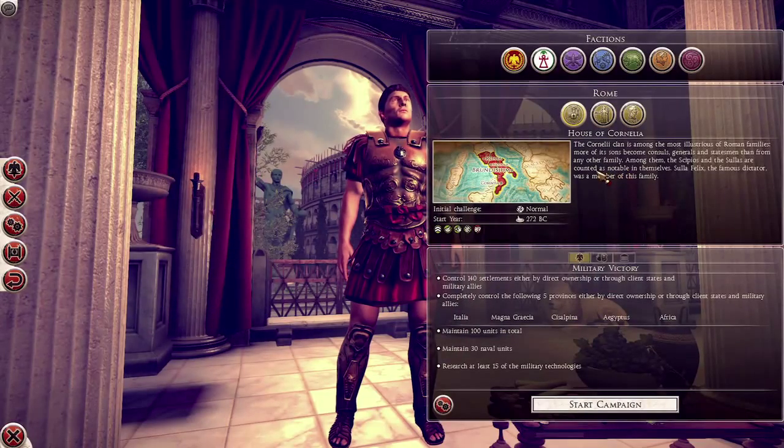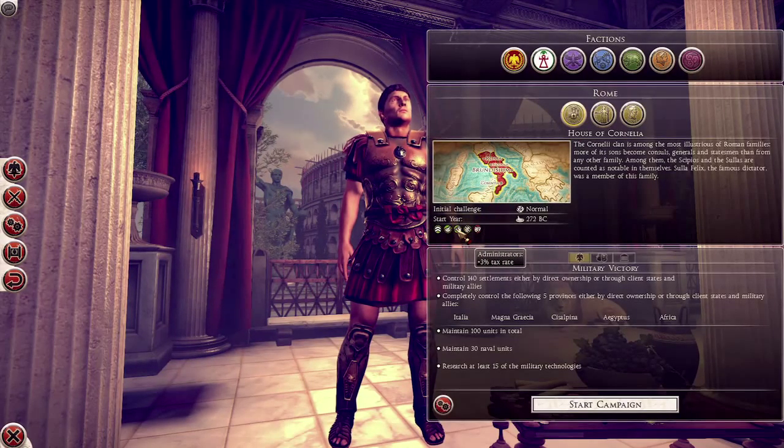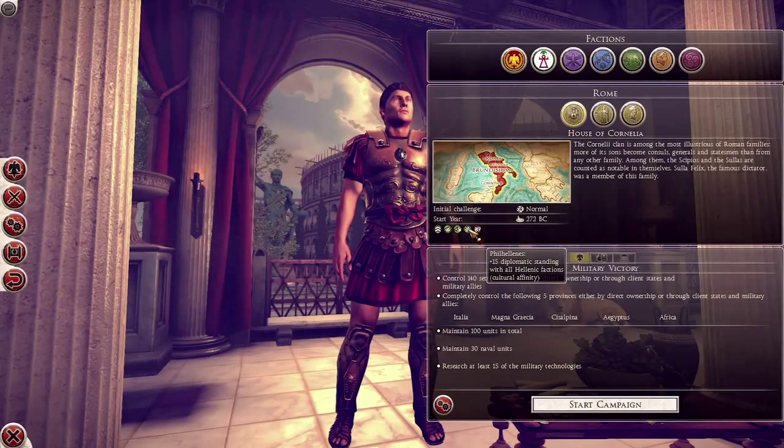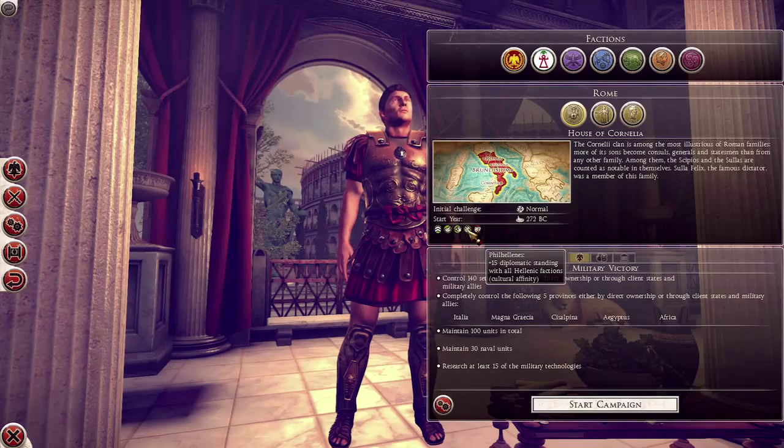Everyone likes bread and circuses. These remaining three traits are actually specific to whichever faction or family you pick. In the case of the Cornelia, we have great administrators - obviously important statesmen within Roman politics - so you get a little tax bonus.